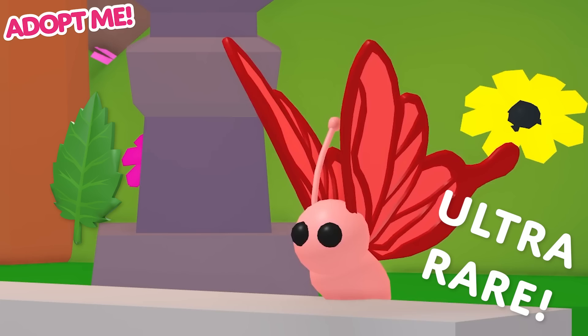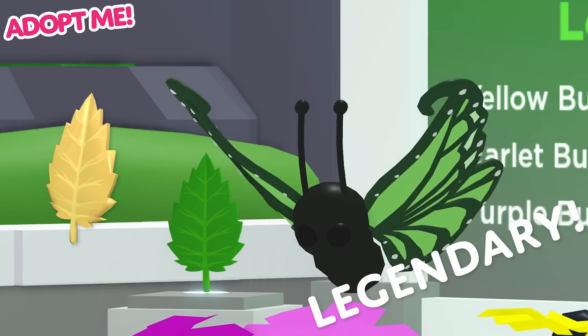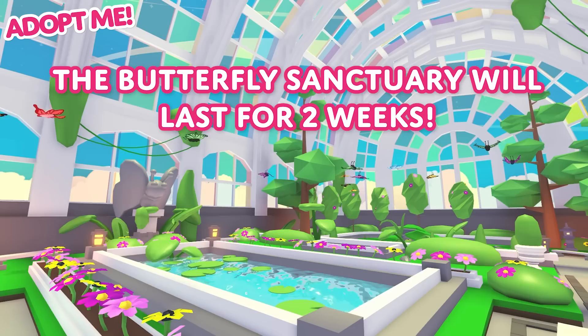The leaf will catch you a rare yellow butterfly, an ultra rare scarlet butterfly, or an ultra rare purple butterfly. The golden leaf will catch you an ultra rare orange butterfly, a legendary green butterfly, or a legendary diamond butterfly.